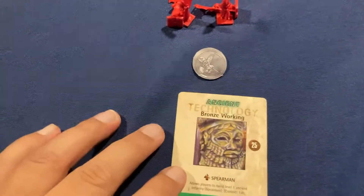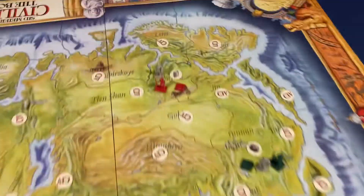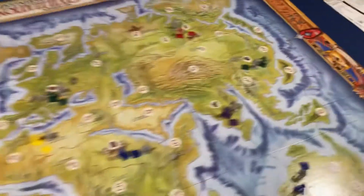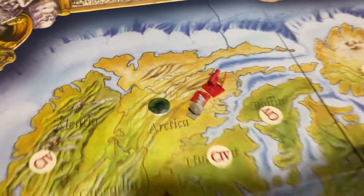We have red. Red started off with Bronze Working, which will allow them to get spears. Red went north, so they got ore up here in Asia. And then way over here in Canada, they got jungle — we'll say it's forests.